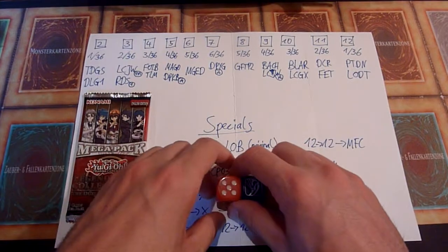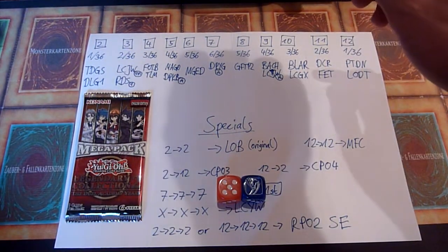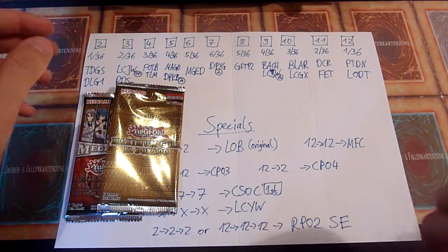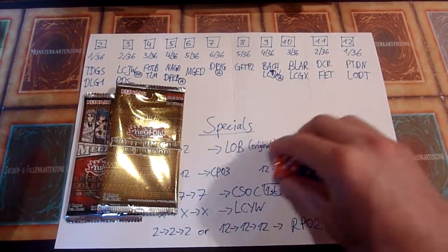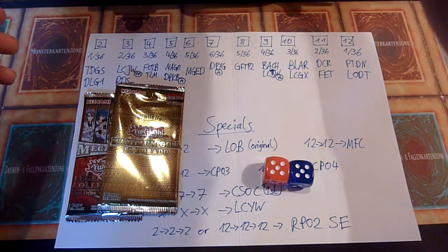That's a 6, so Eldorado. Last time I managed to pull my first Accesscode Talker, which made me happy of course. Another 10, so now it's Battles of Legend.